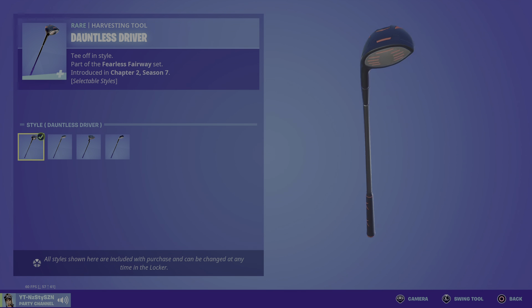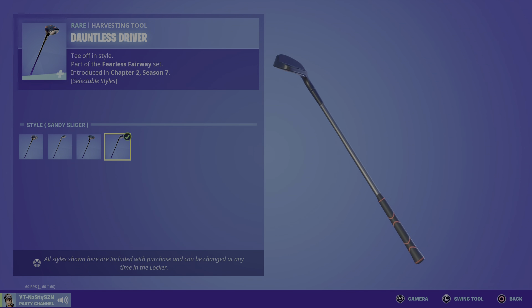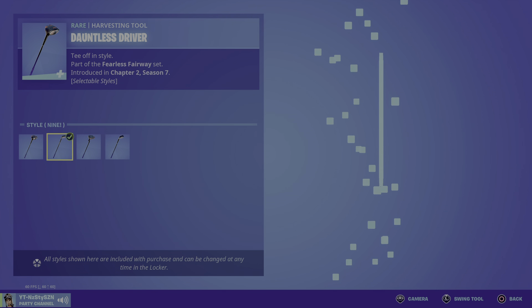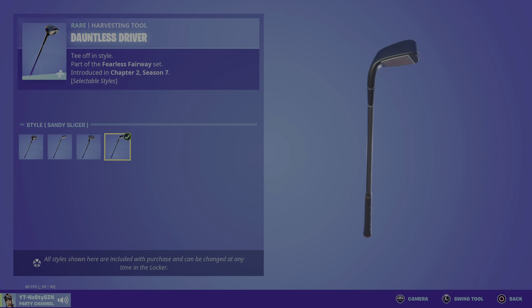If you guys know golf clubs, you'll know that's a driver, that's an iron, that's a putter, and that looks like a sand wedge. I can get all technical, but overall it looks kind of — I don't know if it's just like a knockoff of a driver that already exists, but I kind of like it.